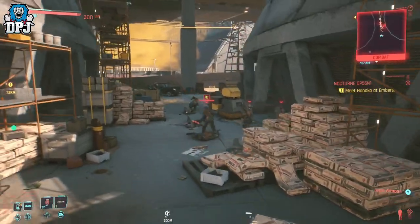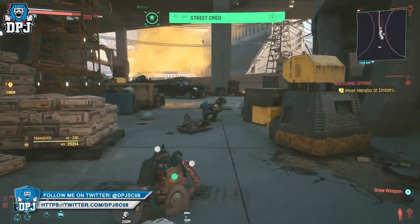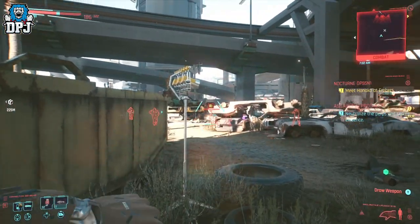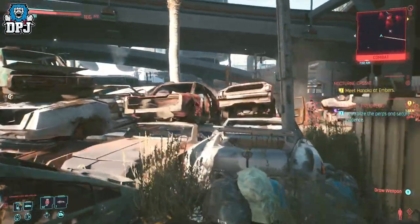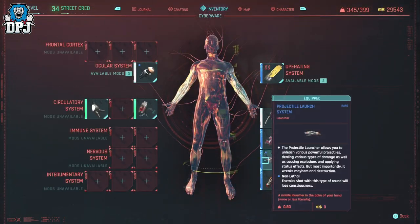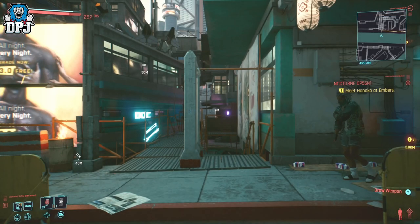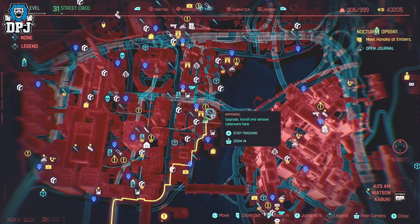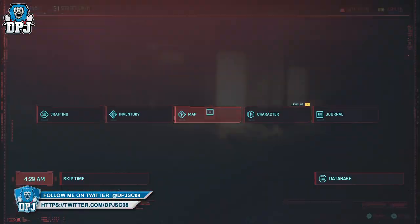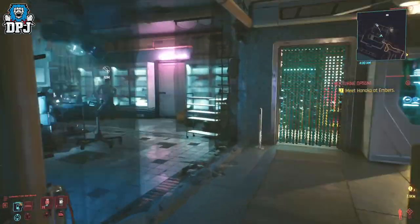Moving on, next up we have something I don't think was worked right by CDPR. There are two items in this game that are super easy to get — all you need is level 20 street cred and you can buy these from multiple ripperdocs for about 25k eddies. These two items basically allow you to one-shot every human enemy in the game. The two items you need are the Projectile Launch System — which is arm cyberware — and Trunk Rounds. Buy the Projectile Launch System arms, have them installed at the ripperdoc, then buy the Trunk Rounds, make sure they're applied to your arms within the cyberware tab. This will be bound to your grenade button, and you will one-shot every human enemy in the game. Absolutely crazy.